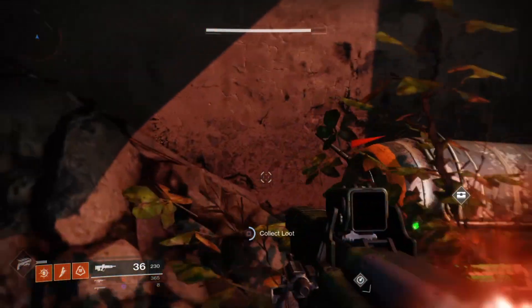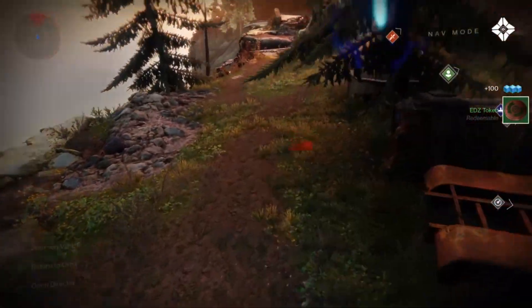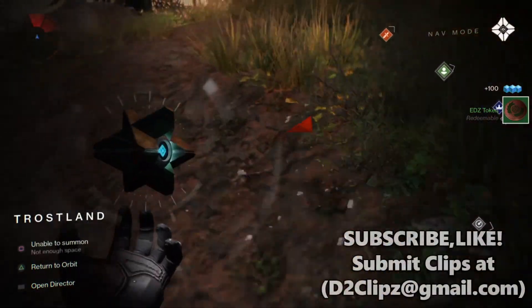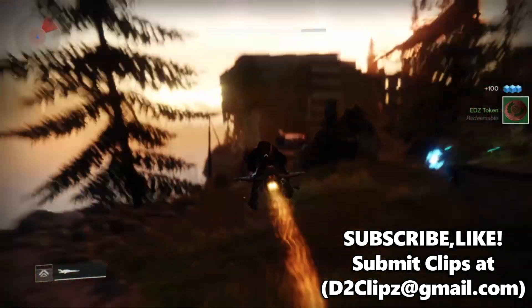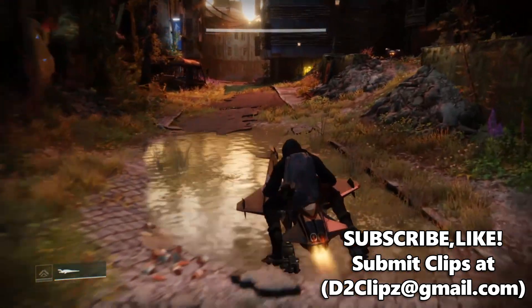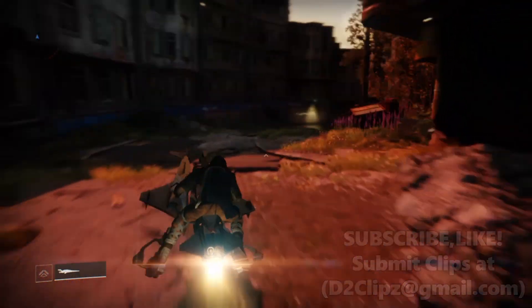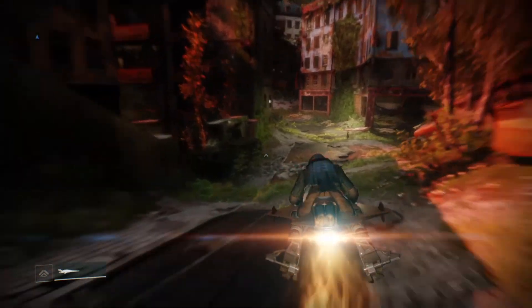Hey guys, this is SmileBeForDeath and welcome back to another Destiny 2 video where today I'm going to show you an EDZ token farm method. It's very simple — you open a chest and just like Destiny 1, you go outside the area and you come back in, but you have to be really, really fast. No stopping and killing enemies — just watch the screen and you'll get my drift.